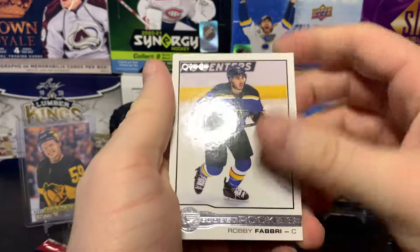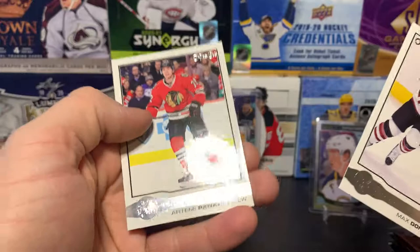Here we go — we've got the glossy rookie OPG packs. Let's open that first. We got Robbie Fabbri, Max Domi, and Artemi Panarin on those glossy OPG cards.